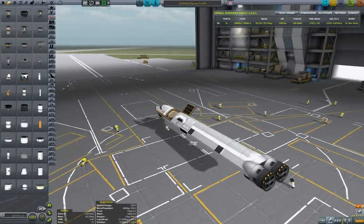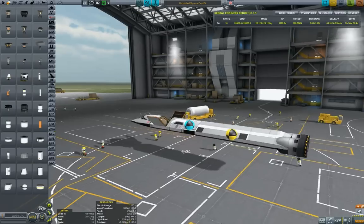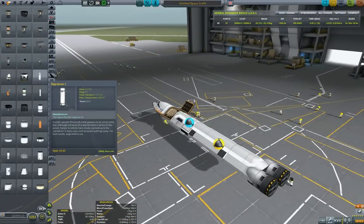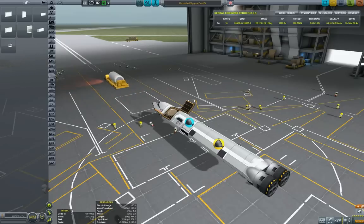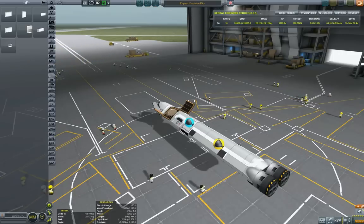One thing we need to keep in constant check is our center of mass and center of lift. As you can see right now they're pretty much terrible. Ideally you want the two of them aligned and fairly close, with the center of mass being slightly ahead of the center of lift. However, that will all be fixed once the wings come into place.